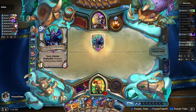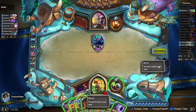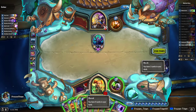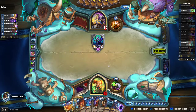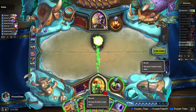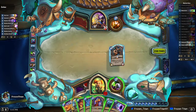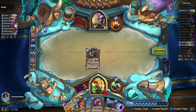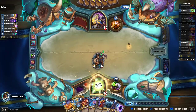He gets out the Obsidian Statue again — pretty low tempo, not threatening us on lethal very hard. We do draw our Plot Twist, so the only combo card we have left is Dollmaster Dorian. Let's play our Dark Skies, just dumping another card from hand. We'll go ahead and get Reno out because it's going to be the turn before our combo, and pass off to him.